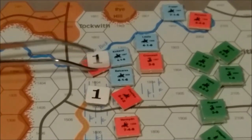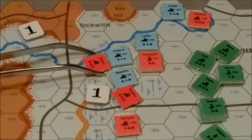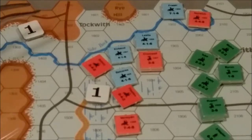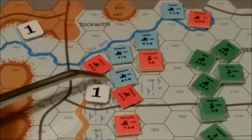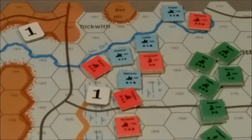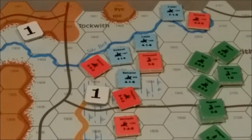The next unit to attempt to rally is Sidney. He is not adjacent to a leader of the same color, so he has to roll a 4 or less. He rolls a 5, so he fails to rally.